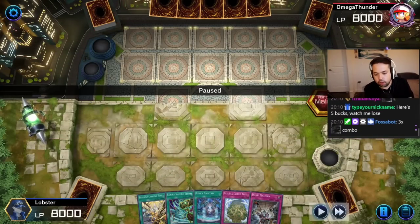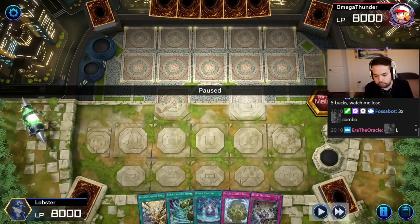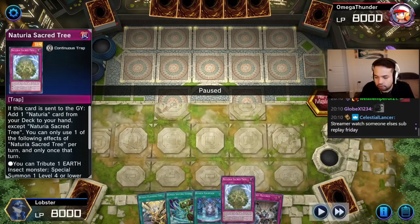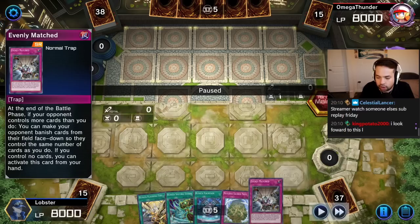We've got Lobster with Runic. Runic Noteria. Flashing Fire, Smiting Storm, Runic Fountain, Sacred Tree, and Evening Match. Not a bad going second hand. 42 versus our opponent's 43.